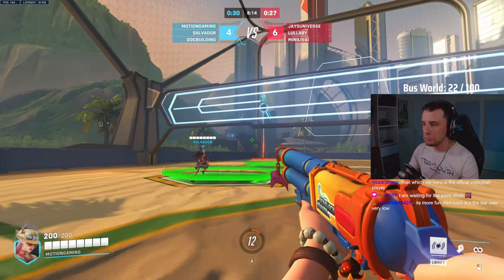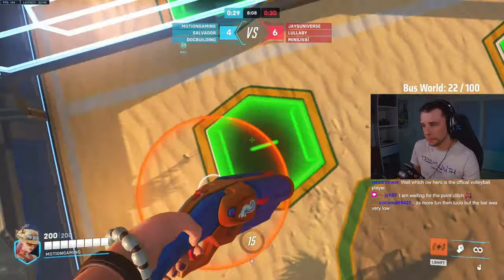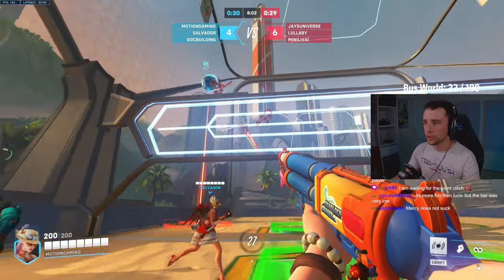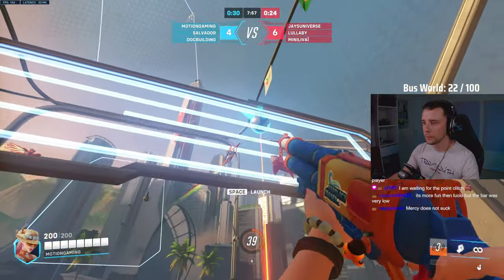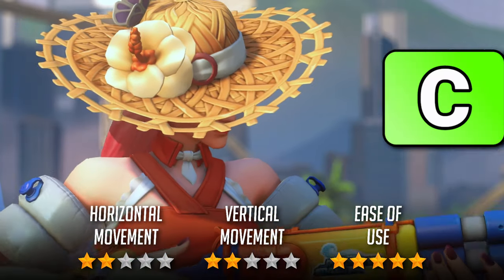Ash's coach gun ability is a great way to extend your melee reach and is something that very few other heroes offer, making her very forgiving to play and bagging a 5 out of 5 for ease of use. Her ability can also be used for either vertical or horizontal movement with a 2 out of 5 in both categories, but the additional reach is much more useful in most situations, making her a C tier hero.